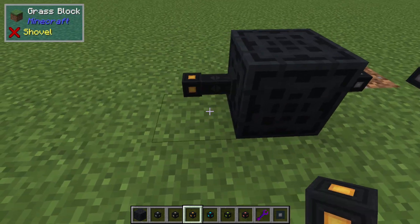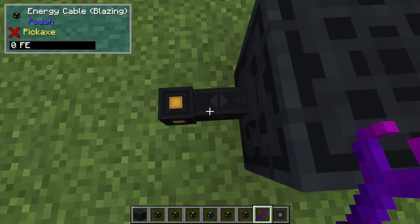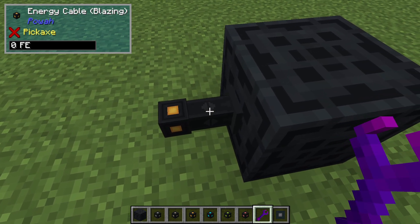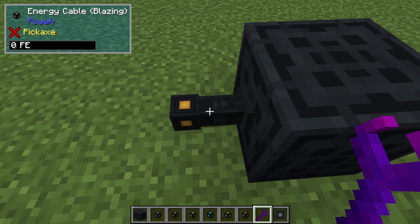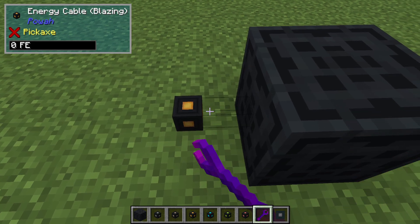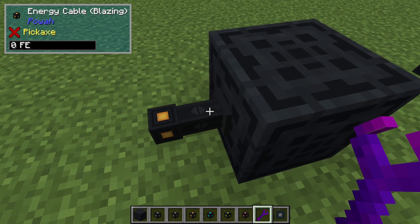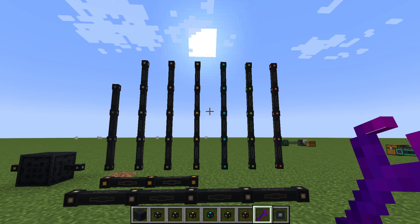We can also connect cables to machines. You can see two little arrows on the connection point, meaning we can both input and output from this machine. If I right-click it with my wrench, the arrows point into the machine, meaning they will push energy into it. Or we can set it to only extract power from the machine. We can also disable it completely, or right-click again to make it both extract and input.